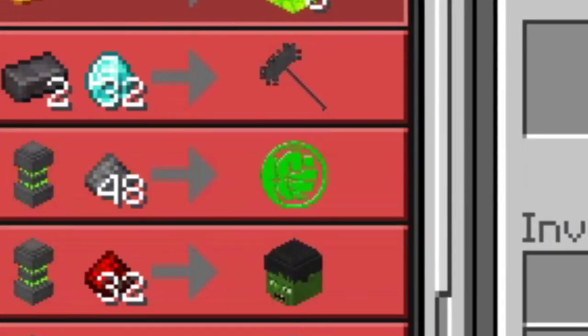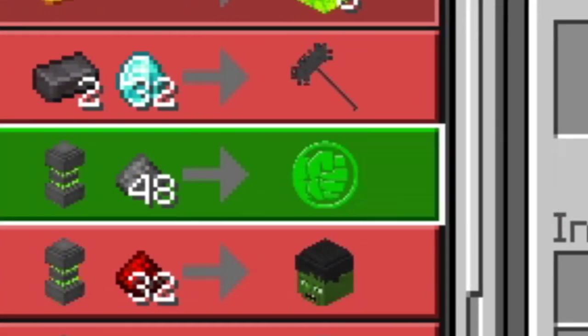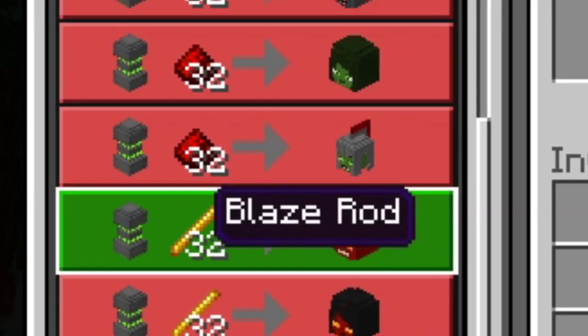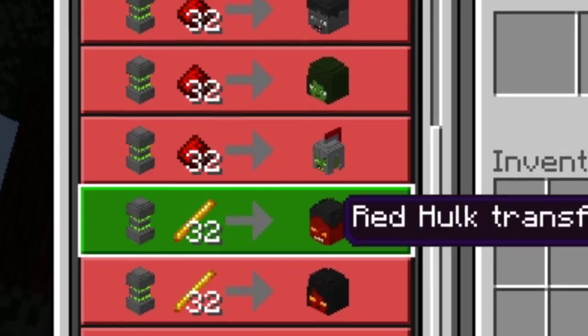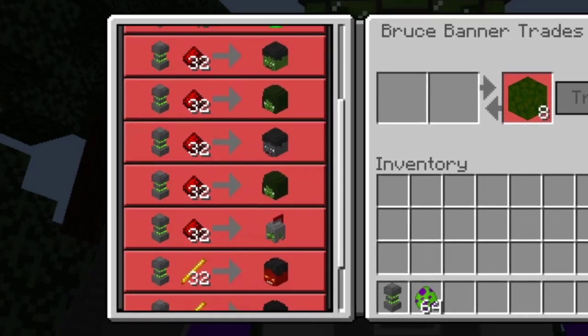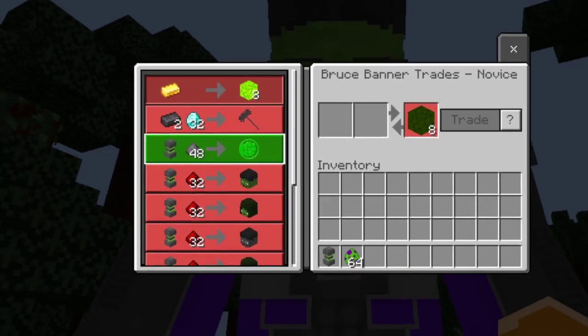Scrolling through the trades you can see all the Hulk transformations. You have the Hulk Hammer, a gamma stone, and the Hulk Smash ability — which costs 48 gunpowder. You need 32 redstone dust for some transformations and 32 blaze rods for Red Hulk transformations. Most of them you can get with redstone, which is very nice.